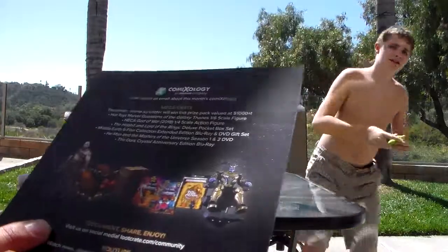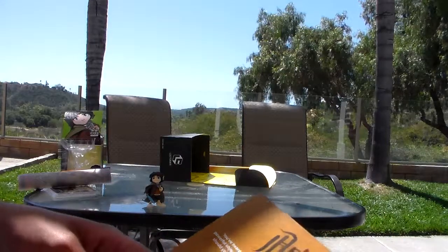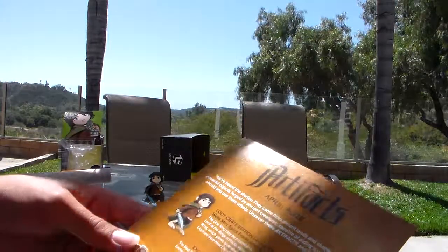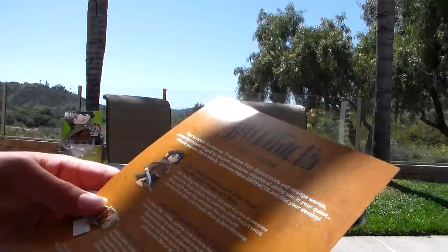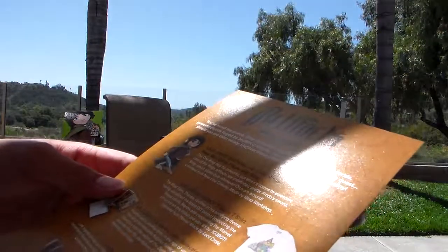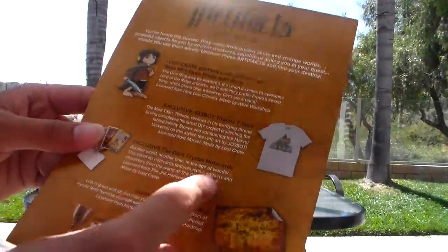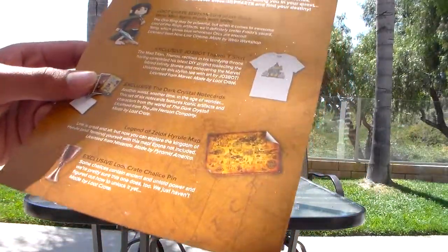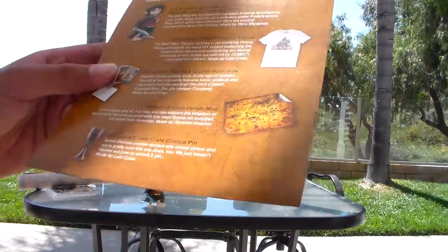This is the list of everything we got, so it should say everything right here. We've got: the Loot Crate exclusive Lord of the Rings Weta Mini Epics Frodo with Sting, exclusive Thanos chibi, the t-shirt exclusive, The Dark Crystal note cards, the Legend of Zelda Hyrule map, and the exclusive Loot Crate chalice pin.